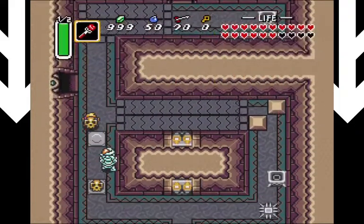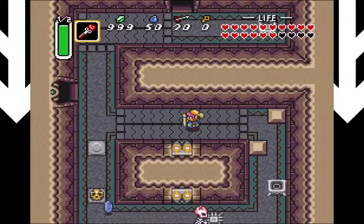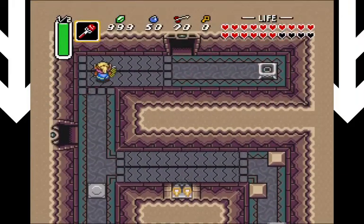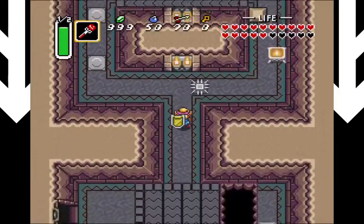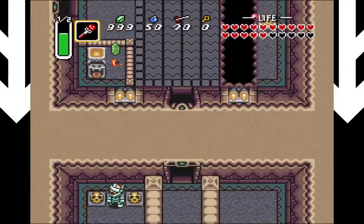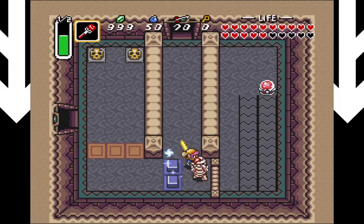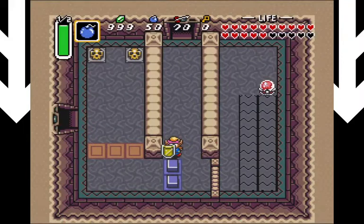This is another room where I have to be a bit careful because there is another wall master here - because we can't have nice things. Another room where we have to light all the torches, but it's not that terrible. Still pretty annoying. You can spin attack these guys, and that guy dropped a magic refill, which is pretty nice.